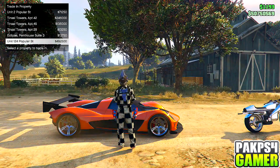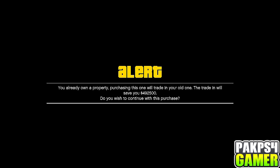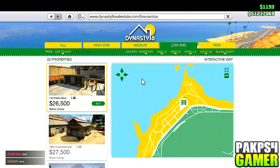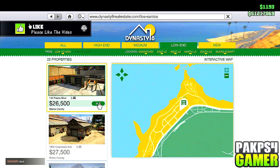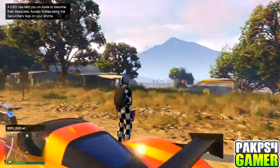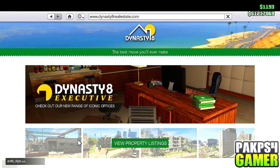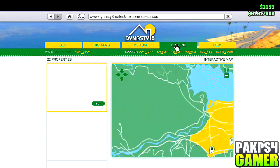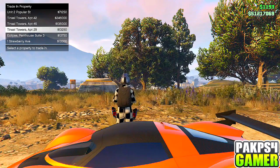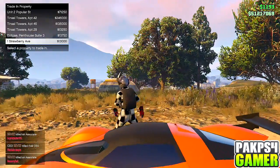As you guys can see, unit 124 Poplar Street — that apartment is I think 30-something thousand. And the price sticks but the name changes. So I'm just going to buy this right here. And you guys can see I got that $465,000. So now what you guys want to do is buy the cheapest apartment. I bought the cheap apartment. I'm going to do one apartment only because the rest of my apartments have my cars in there. You guys can only do slots four, five and six. So if you guys want to make more money, go to low end, low to high, and purchase the apartments in slots four, five and six.